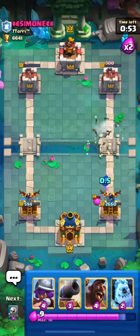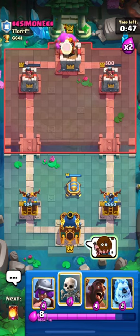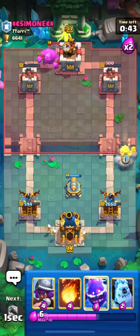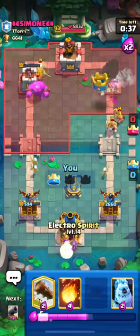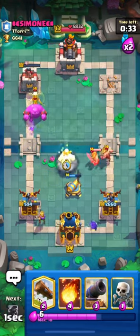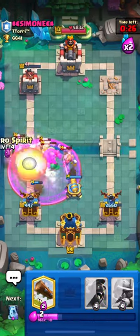He did catch some damage but we are still in a very good situation, so we don't have to be worried. He is again coming in from the back towards my weak side tower. Our Hog will get one shot which will be great — his right side tower is down. I will kite his Elite Barbs using my Ice Golem; he used his Arrows and I think we have to defend here.